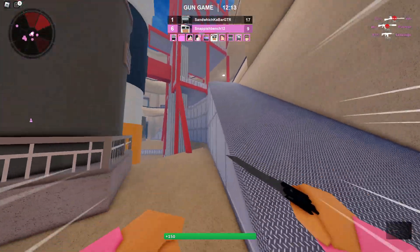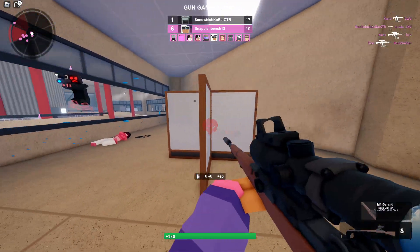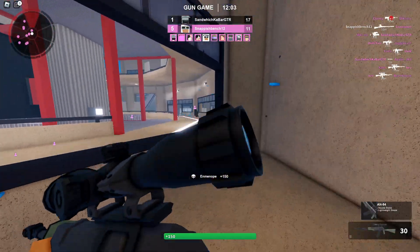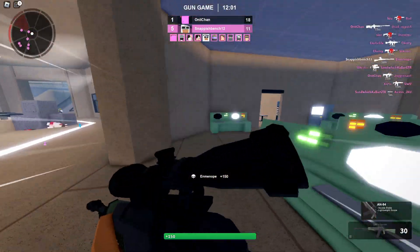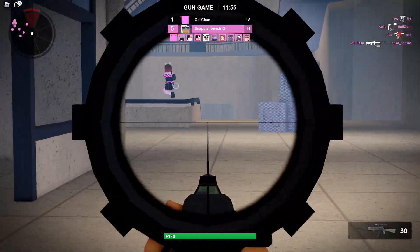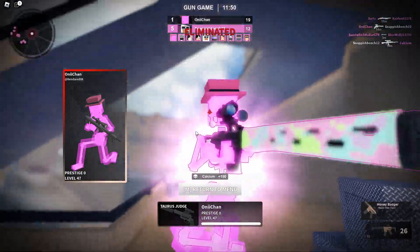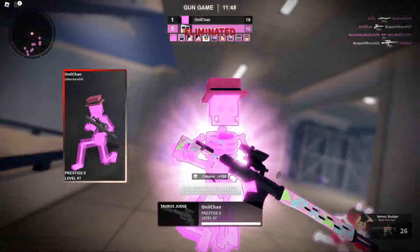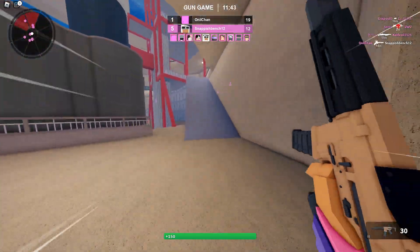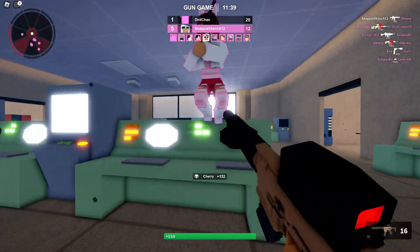This is another weapon that's kind of iffy. If you play Apex Legends, this weapon reminds me a lot of the Devotion — the SCAR HAMR. The more you hold left mouse, the higher the fire rate gets.